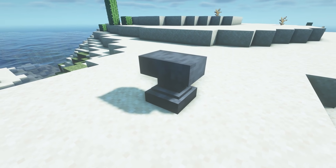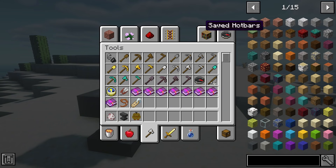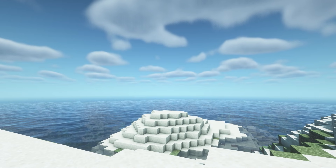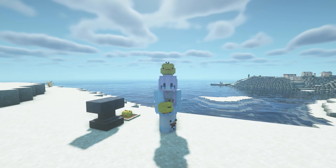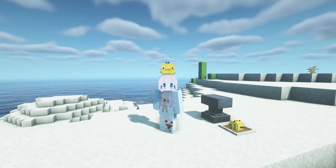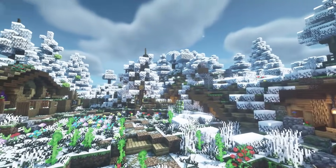This next resource pack is called Curatori. If you rename a wooden shovel 'Junior' in an anvil, you'll get a little Curatori — this is from Rilakkuma. You can place it in an item frame, or you can type in a command which is on the Planet Minecraft page, and you can put it on your head. That is adorable.